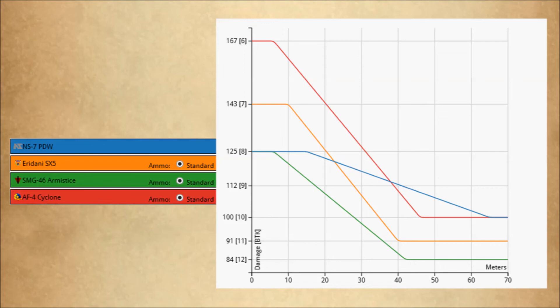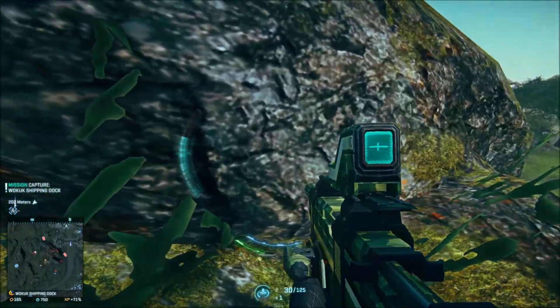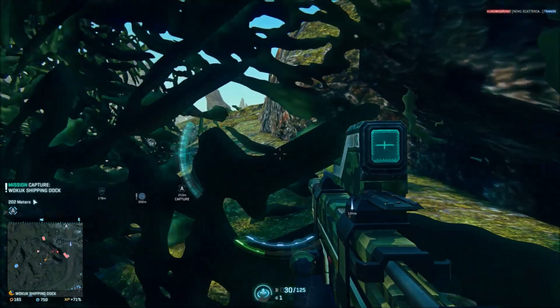On the chart, we can see the NS7 PDW's damage compared with other SMGs. The blue line is the NS7 PDW, the orange line is the VS Eridani, the green line is the TR Arm Assist, and the red line is the NC Cyclone. I would have liked to have added more SMGs, but the damage models end up overlapping so you can only see one.